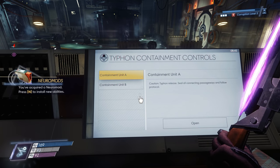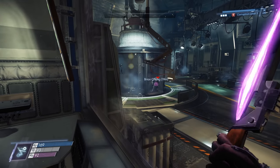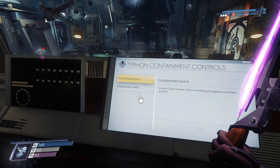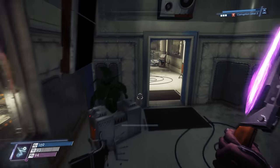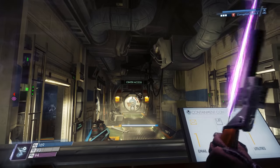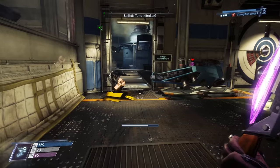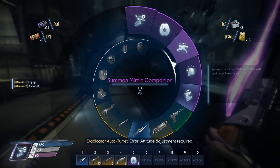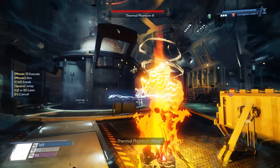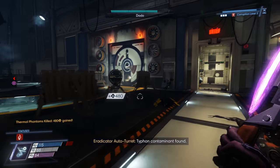Here we go — containment unit A and B. Caution, typhon release. Seal all connecting passageways and follow protocol. No — which one's A and which one's B? I don't know. I got the right one. Nice. I didn't realize that was special glass. Good job, Dodo.